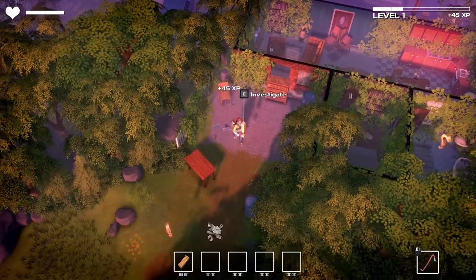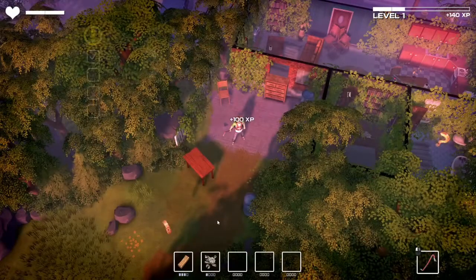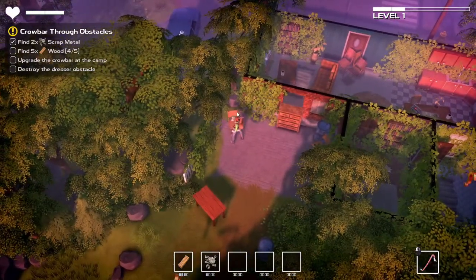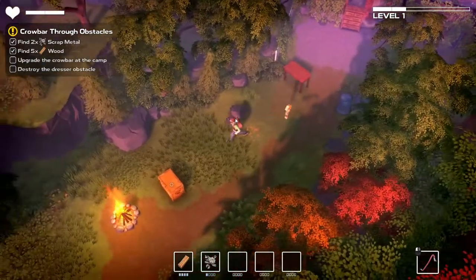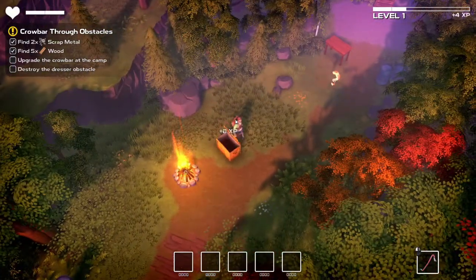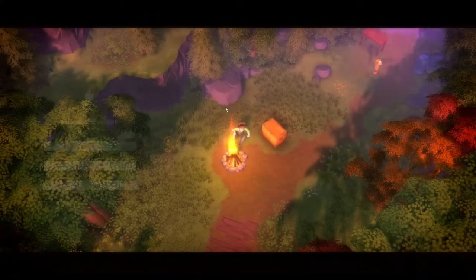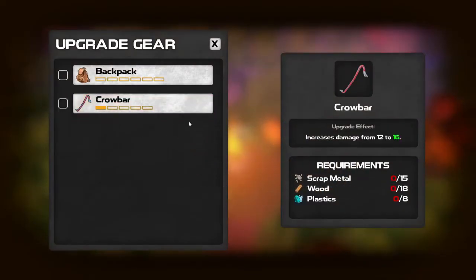Let me go ahead and break this, then we'll investigate that. So we've got to upgrade our crowbar tool and break through the obstacles. We're going to find two scrap metals, five wood, and upgrade the crowbar at the camp. Let's go ahead and accept that. I can't destroy that, but I think this chair — let's go ahead and store our materials. Oh, we have enough of everything. Let's sit at the camp.